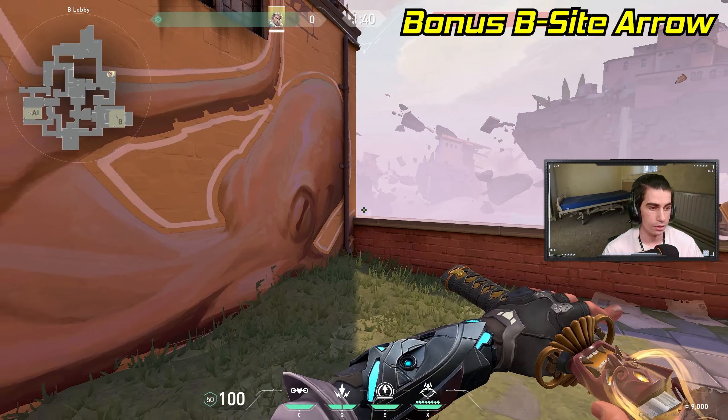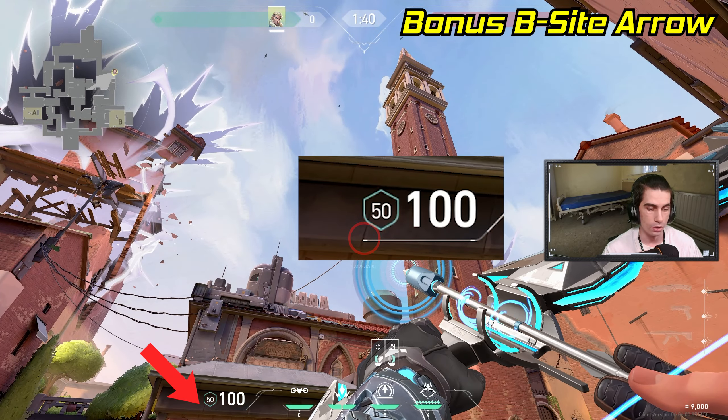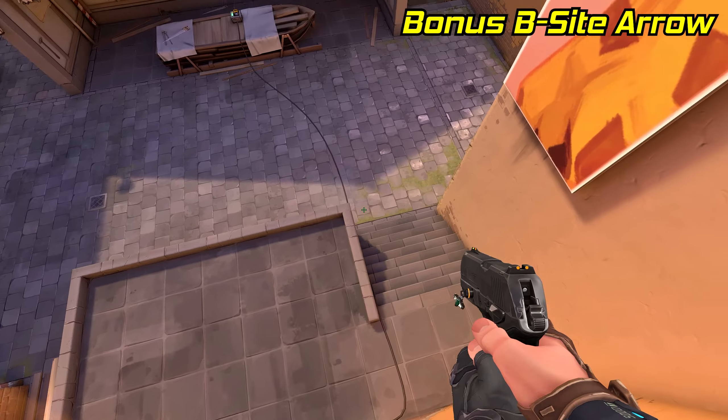Now here's a bonus lineup. Stand in this corner of B lobby, pull out your recon and line up the left side of your HUD line along this line in the ticket booth. Now just do a one charge and a jump and the arrow will fly to market and land right on top of the lamp above the wall.